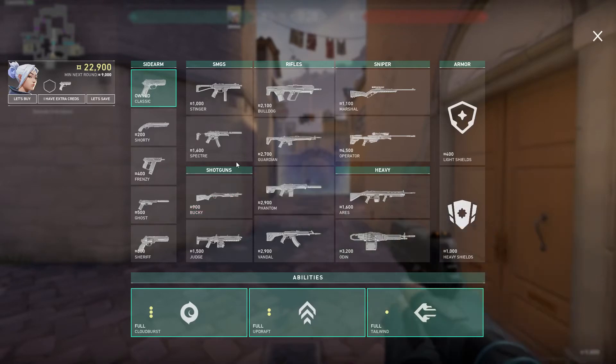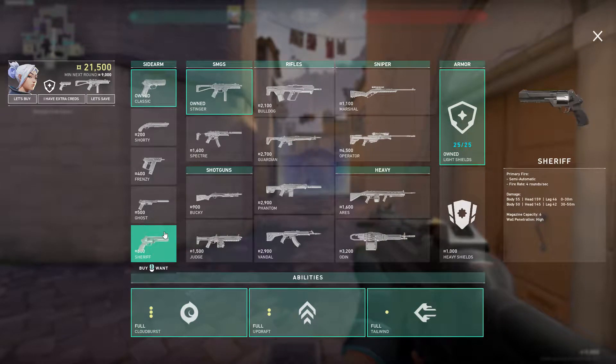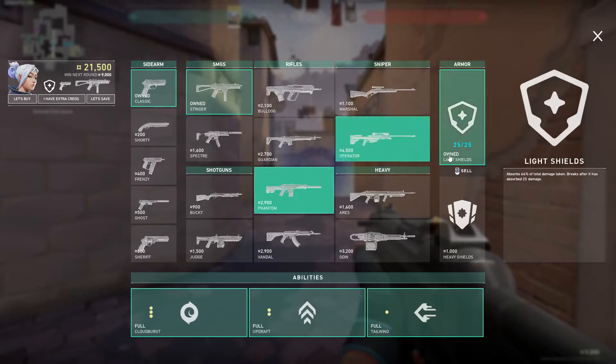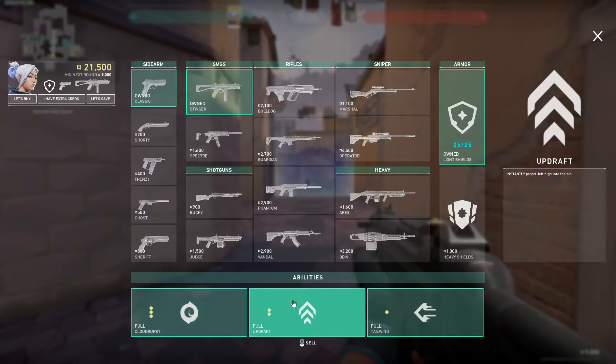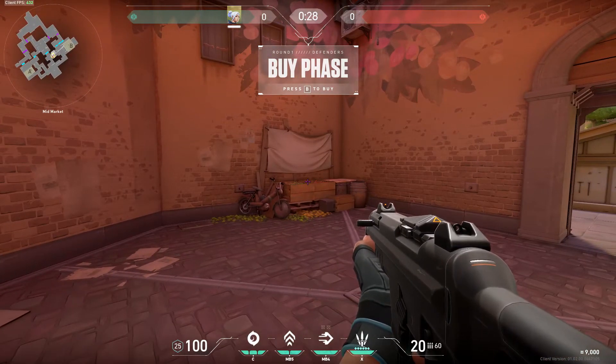Moving on, a force buy is where you buy whatever your money allows you. In most cases, in the context of after losing a pistol round, you'll probably be able to afford a stinger, some light armor, and possibly a couple of abilities.